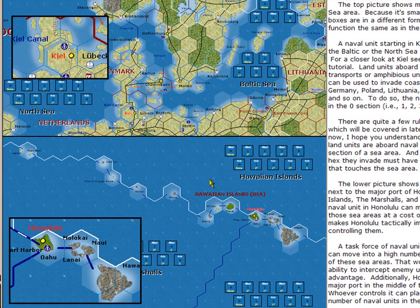Naval movement and operations in World in Flames is different from land movement and air movement. Land movement uses hexes; naval movement uses sea areas. So you would move a unit from a port to the Baltic Sea and then to the North Sea — it costs one movement point to move from a port to the Baltic Sea and a second movement point to move into the North Sea. Units based in Honolulu are right on the node of three sea areas: the Hawaiian Islands, the Marshalls, and the Christmas Island sea areas. Whoever controls Honolulu on Oahu has a major port where they can stack an infinite number of ships, and can move at the cost of one movement point into the Marshalls, the Hawaiian Islands, or the Christmas Island sea area. This is one of the reasons that Oahu, Pearl Harbor, and Honolulu are so important.